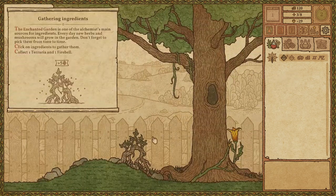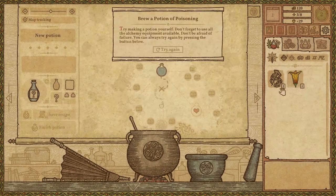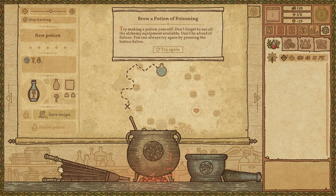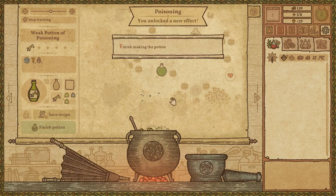Enchanted garden — let me grab one of these. Making a potion. Try to make a potion yourself, don't forget to use all the alchemy equipment. Nice, ground. Compound. And then, you know — the terraria. Heat this up. Don't forget to stir it — of course.